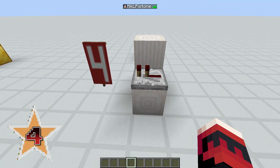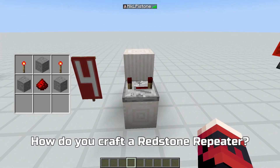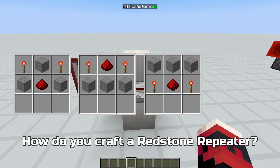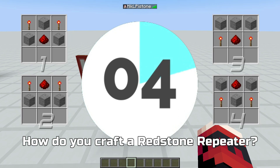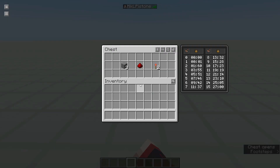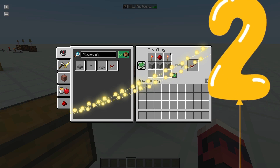Time for question number 4. How do you craft a redstone repeater? Is it like this, like this, like this, or like this? Alright, let's grab the ingredients and put them into a crafting table — and there you got it, the correct recipe for a repeater.